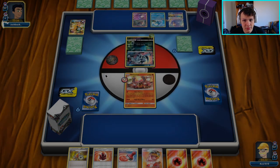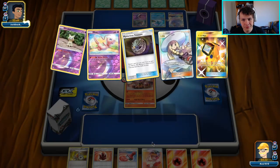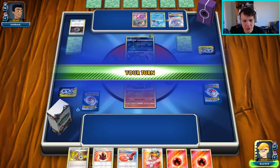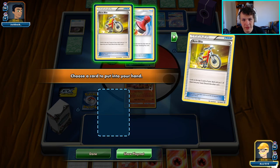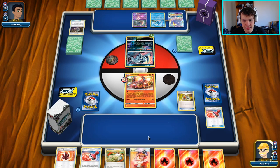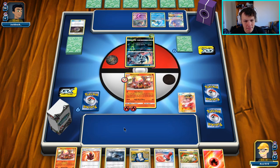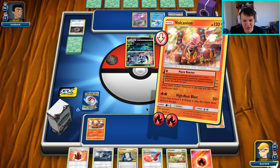Our hand is okay — we do need a tag team ideally off this Acrobike or Greens. Another Acrobike keeps us digging, and we want the Switch for later. Welder for two to the active and we hope to run into one of our tag teams. No tag team yet, but we got another Volcanion which is still decent — we can Flare Starter to that.